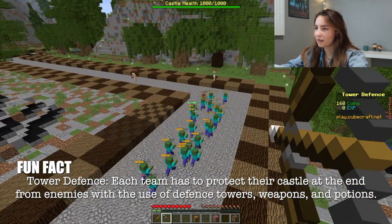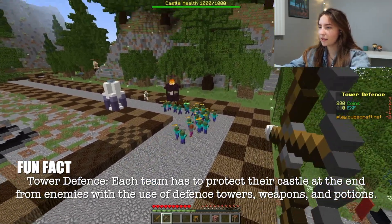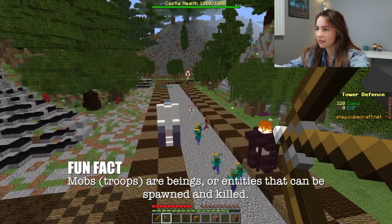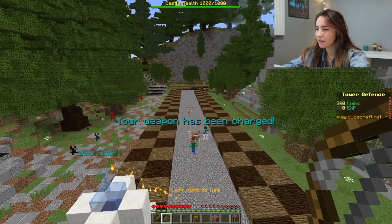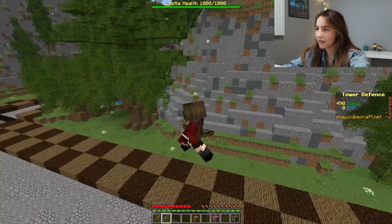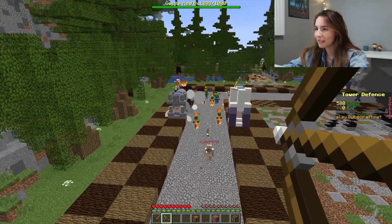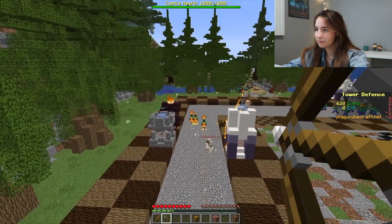So this is tower defense — how would you explain it? I would say like you build towers and you protect your castle. You're basically building towers, you can send mobs to the other side to your opponents, and while you're doing that you're trying to protect the castle. Your castle originally starts at a thousand health, and throughout the game depending on how many mobs reach it, your health will degenerate. That's pretty much the point of the game.